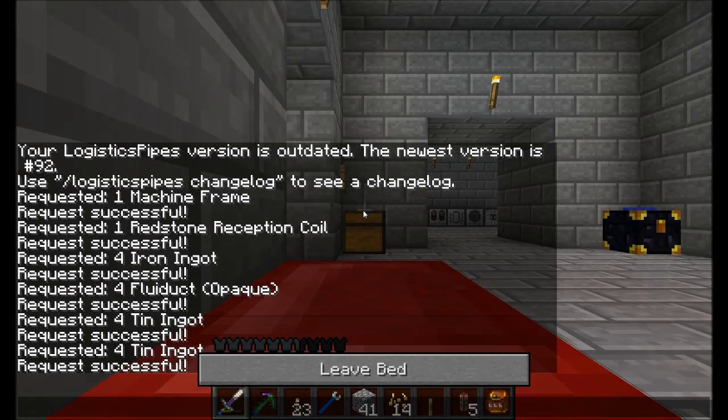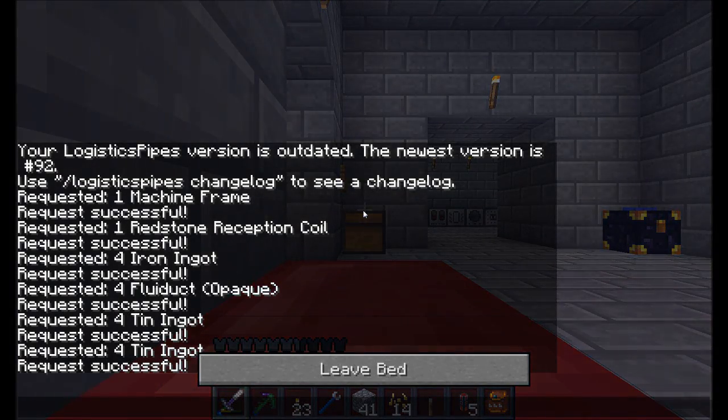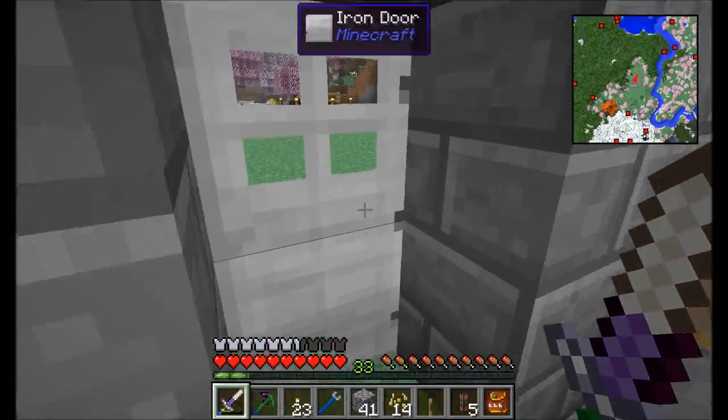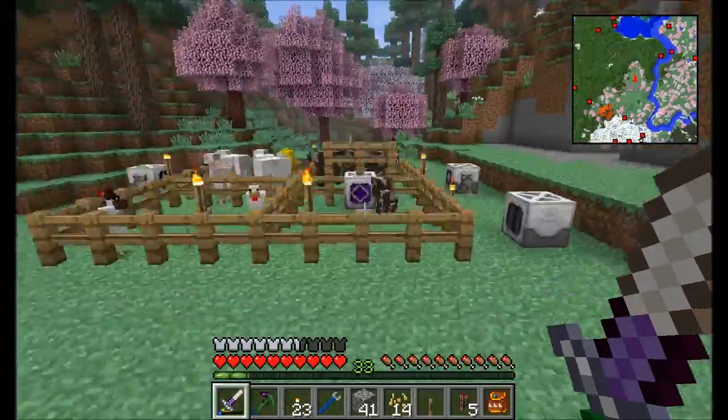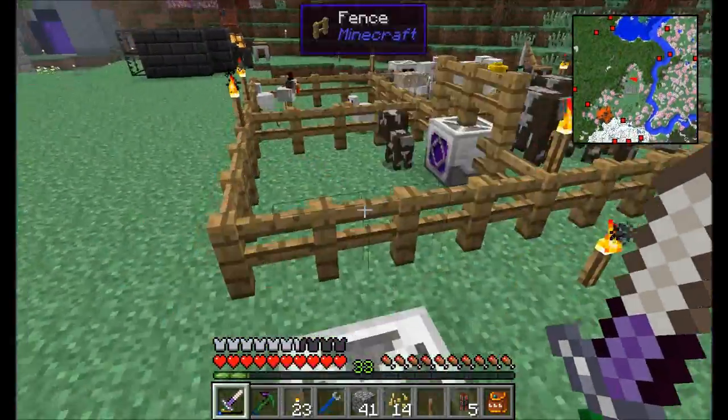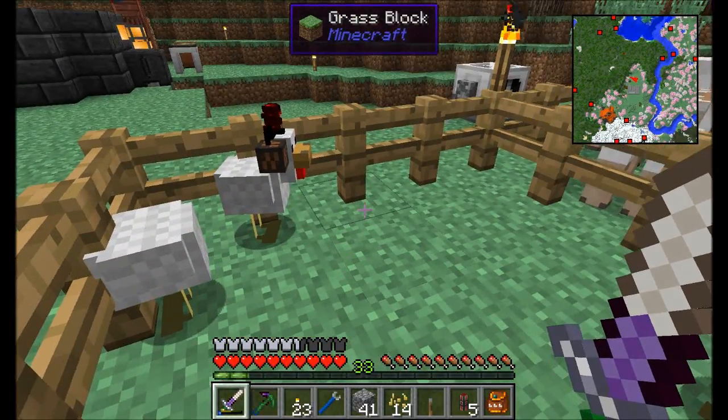But like I said, for now we do got to wrap up. So this is Direwolf20 signing off. Hope you've enjoyed the episode. We'll be back next time to automate and store all these items — so we'll come up with a good way to store the wool, the leather, and the beef that we're getting from this. All right, guys, take it easy.